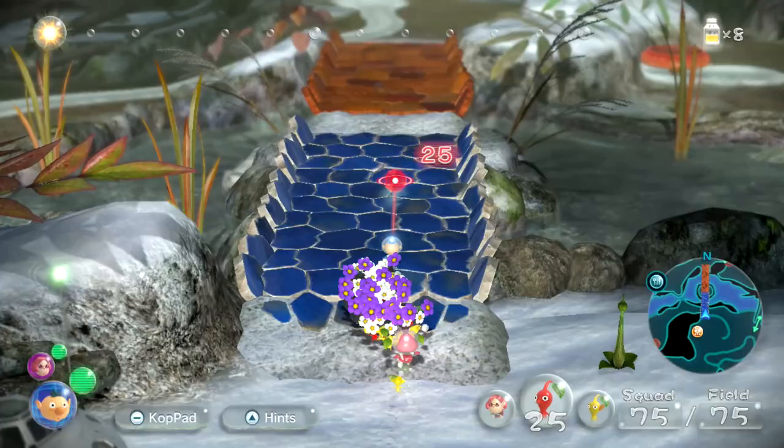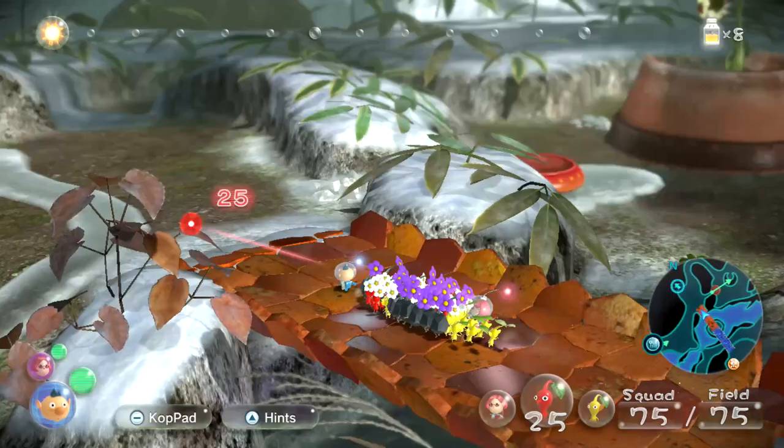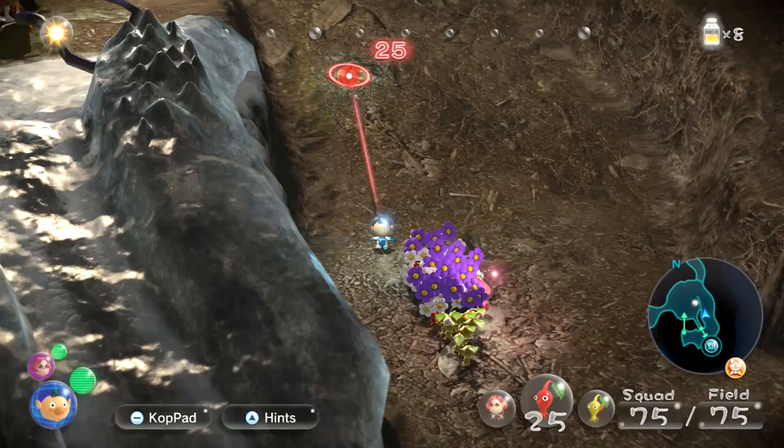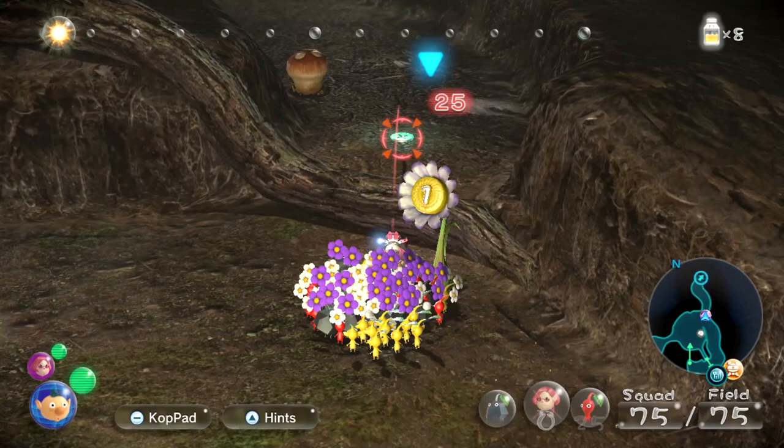I sort of want to go into the cave and figure some things out, but maybe it's good to get the captain first. We have plenty of time in the day though, so maybe we should just start exploring and figure things out. There are definitely some places we cannot access right now, but I know that's not the case for all of it.